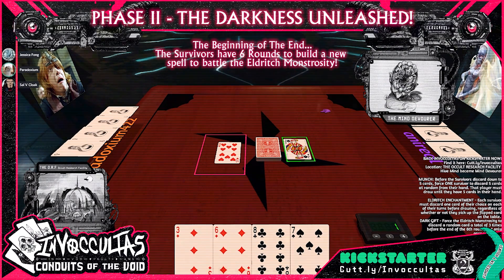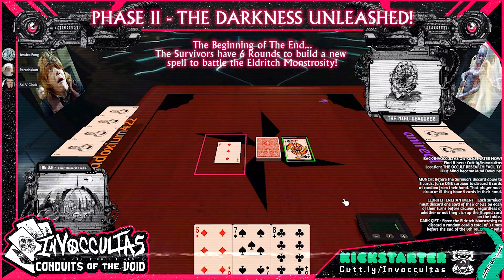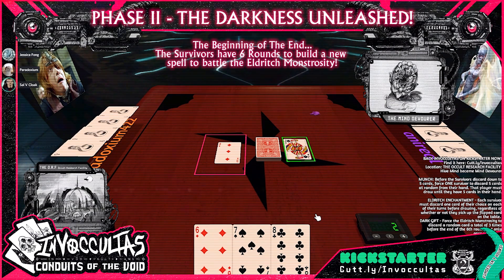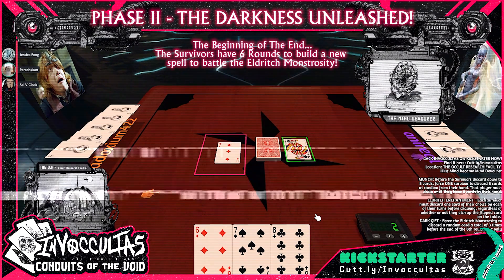Now remember, you have to discard a card every turn. That's round two. The jack is there — I do not want the jack. I'll take a card, and that is it.